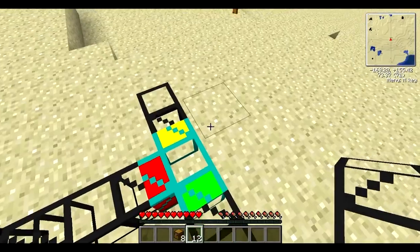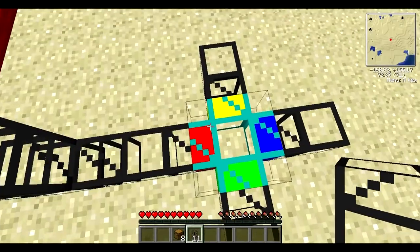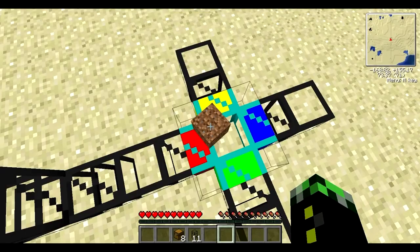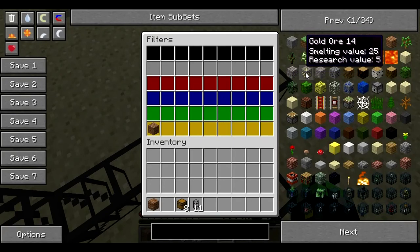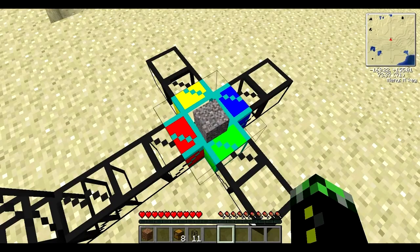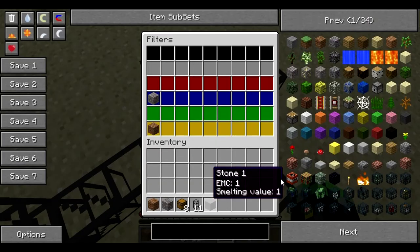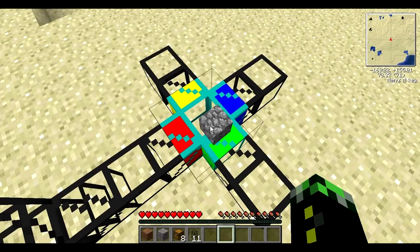What this filter can do is it can filter different blocks into different chests. As you can see, there's green, yellow, and blue — and there are other colors. You want to put your different ores, dirt, cobblestone, etc., into those different colors. So dirt will extract through your yellow pipe into a chest, gravel extracts through the blue pipe, and cobblestone will extract through the green pipe.